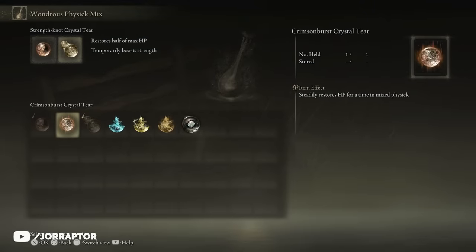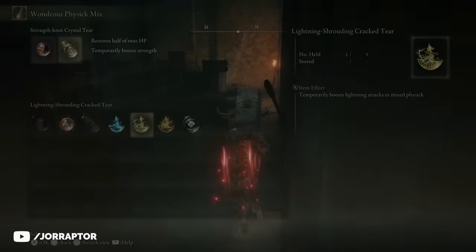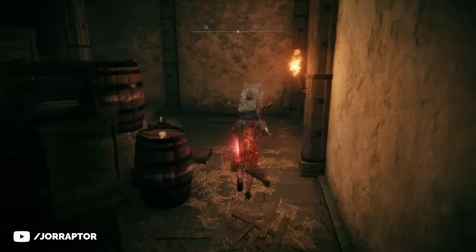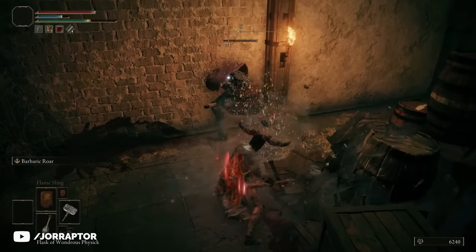There are even more of these tears to find so you can customize your potions further. Even if you don't like the ones you currently have, there's a high chance the flask of wondrous physics will become useful once you find the right buffs to mix.